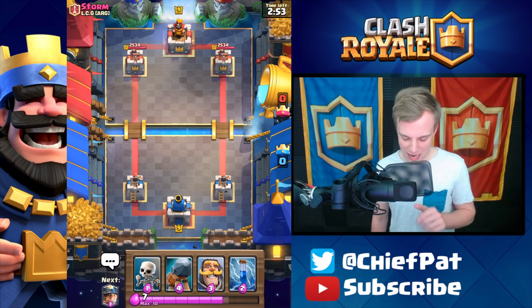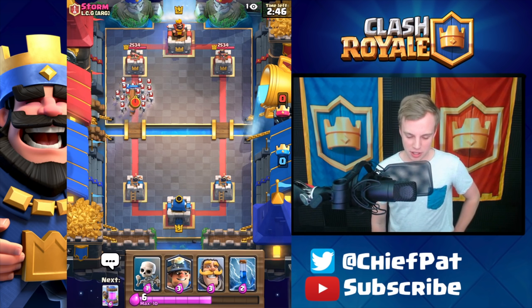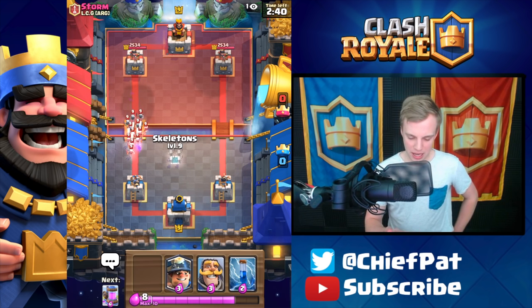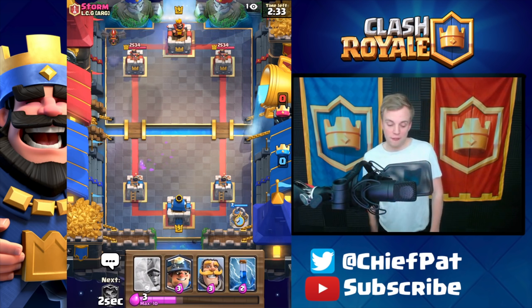Hopefully this one isn't as dramatic. I'm just going to play a Battle Ram — let's see what he does. Just straight up Battle Ram in his face. He's going to play Skeleton Army — that's going to be a pretty effective counter, I'm not going to lie. I'm going to have to play my Skeletons to distract his Skeletons, unfortunately. How do I defend against a Lava Hound?